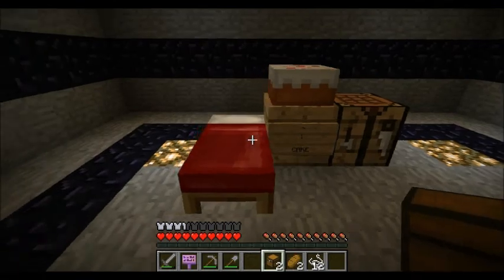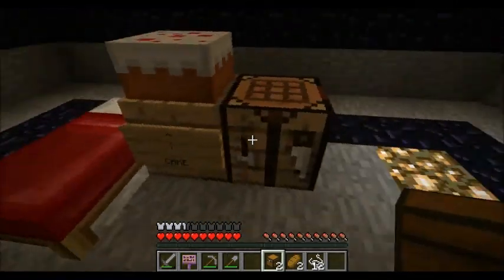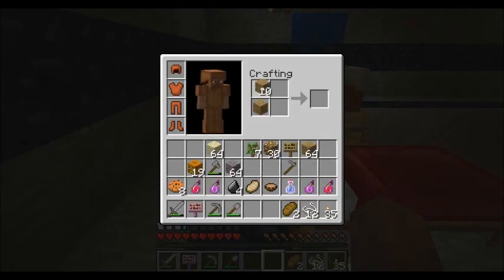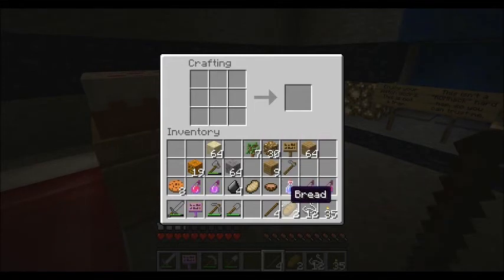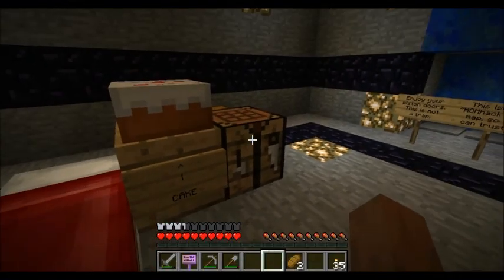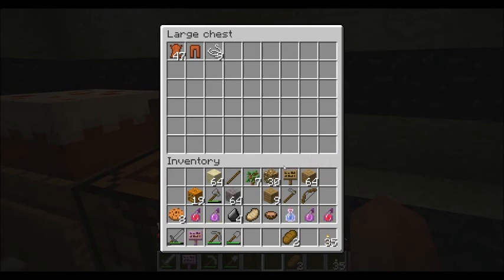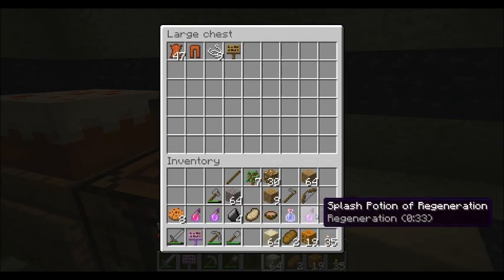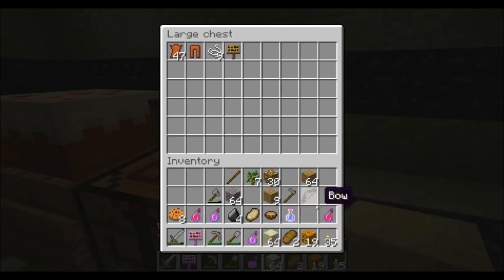Put one of those chests down in here. I don't want to cover up my glowstone here, so we'll go right there. I guess I'll go ahead and make a bow. You guys know the drill — the first episode's always pretty slow. We've got blocks, we've got food, we've got light. Jack-o-lanterns are like your best friend in the Super Hostile series.